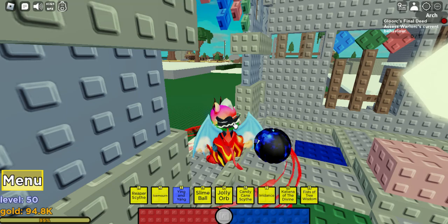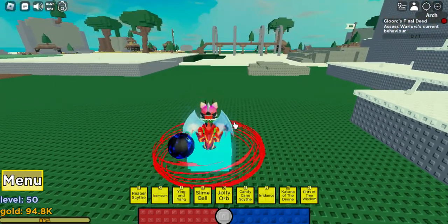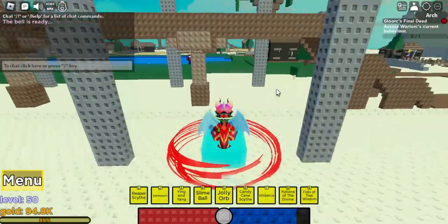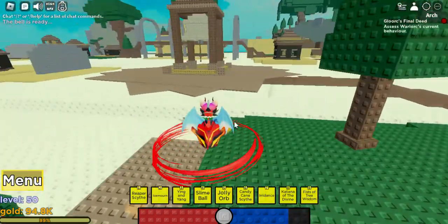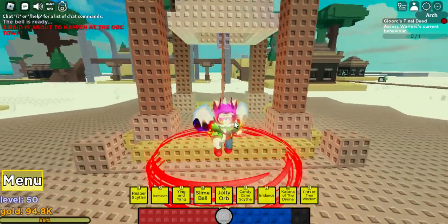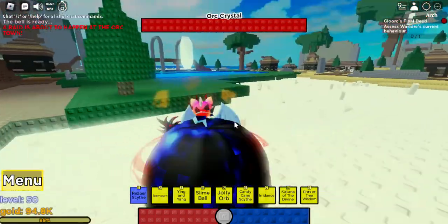After this is done loading and the lag spike from loading is gone, we are going to go over here. Raids may occur naturally, but there is one way to get raids, which is right over here — the bell.